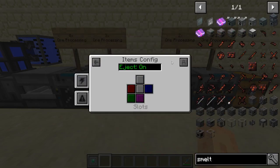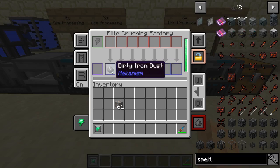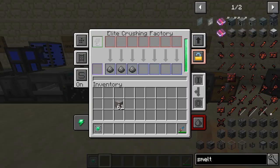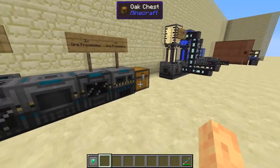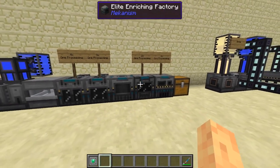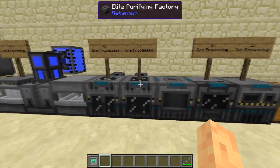One ore gets turned into three clumps. Three clumps get crushed into three dirty iron dust. The enriching factory turns the dirty iron dust into clean iron dust, and then that gets smelted as it regularly would. So each of these tiers builds off the last one.